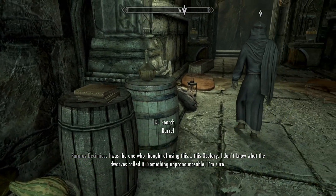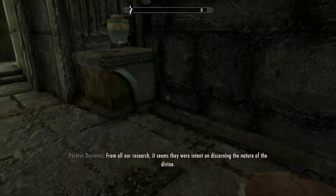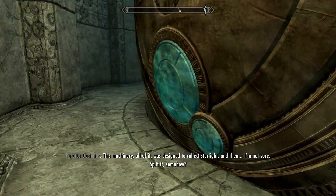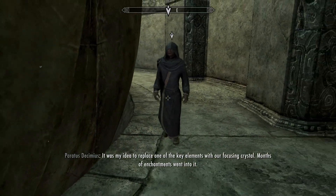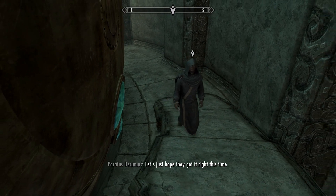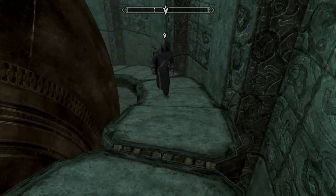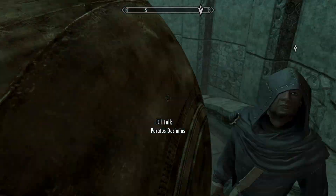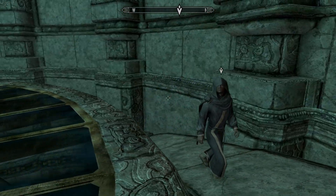'I was the one who thought of using this Oculory. I don't know what the Dwarves called it — something unpronounceable, I'm sure. From all our research, it seems they were intent on discerning the nature of the Divine. This machinery, all of it, was designed to collect Starlight, and then split it somehow. It was my idea to replace one of the key elements with our focusing crystal. Months of enchantments went into it.' Yeah, it's okay — I'm here now, buddy. I'll figure it out, trust me. I know you don't know this, but I am the main character, and when the main character comes, everything magically falls into place.